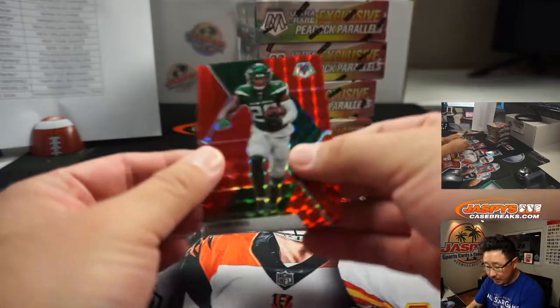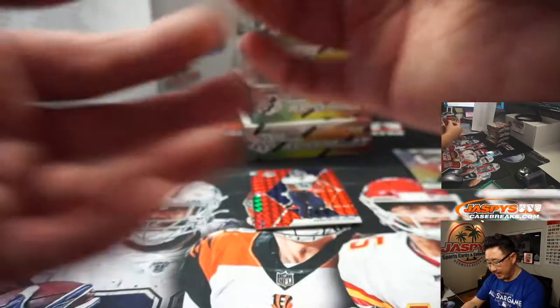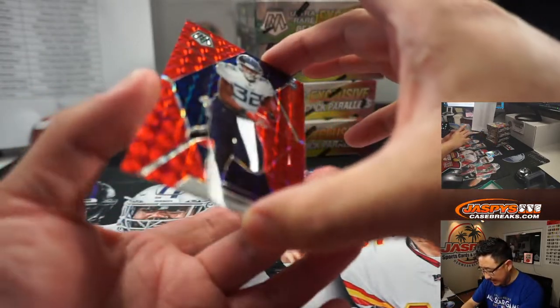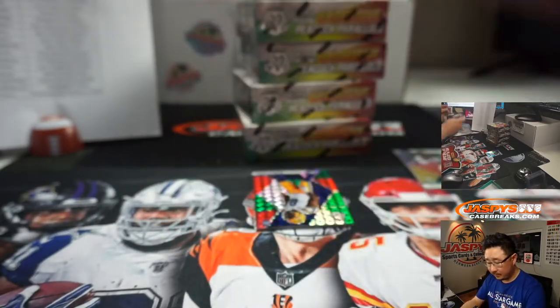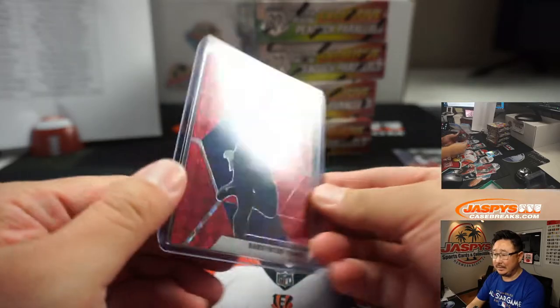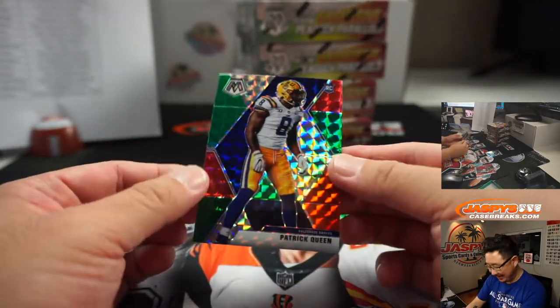Le'Veon Bell for the Jets — Robert with that one, 77 out of 80. We got Le'Veon right there. Darienton Evans, to 80. And that rookie red is going to go to Joseph W., Joey and the Titans. And we got Patrick Queen — rookie, not numbered.